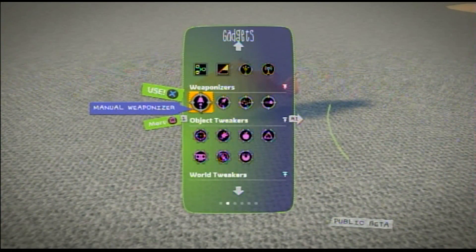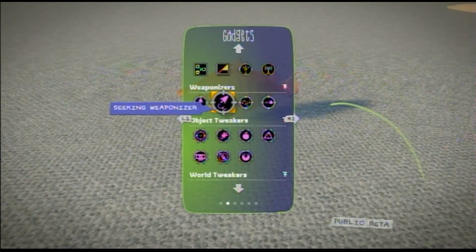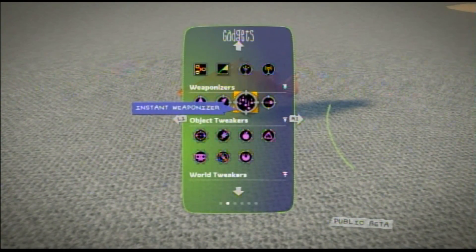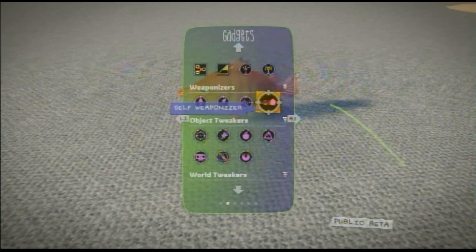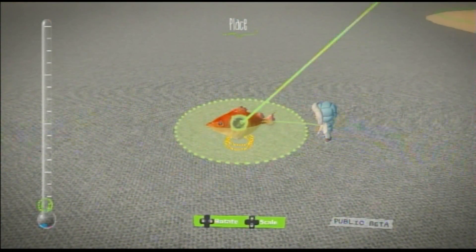You have four types of weaponizers. There is a manual weaponizer — basically like a green shell where you have to aim it on your own. Seeking makes it home in, like a red shell. There is instant, which attacks all players at once or in an immediate area — sort of like the lightning bolt from Mario Kart. And then you have self, which turns it into a self-affecting weapon. We'll do that one because it's the most interesting.